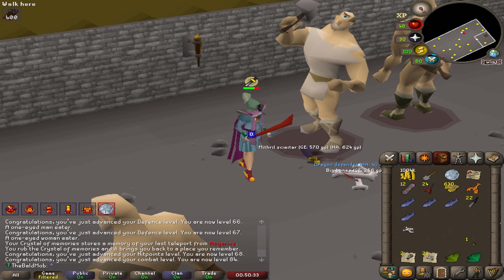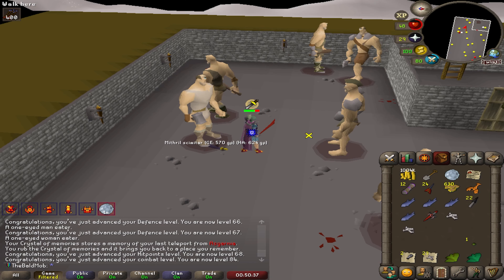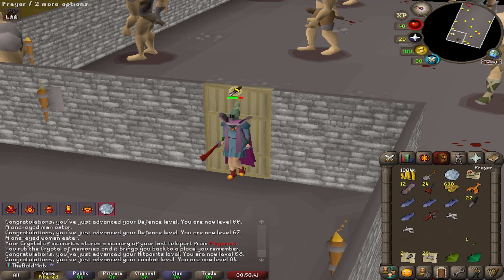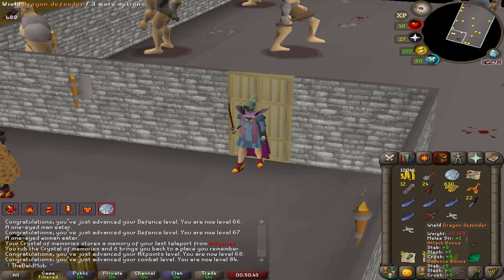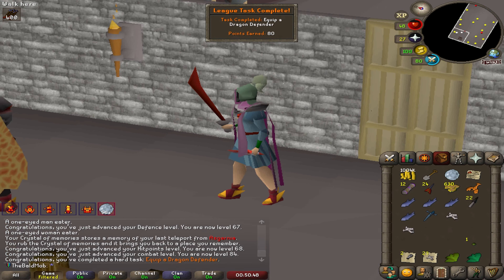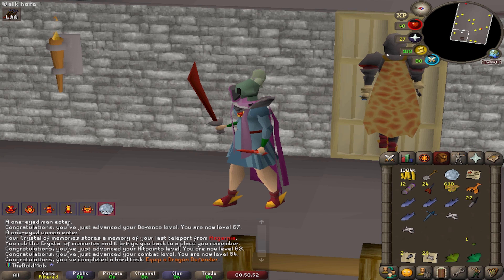Not much longer after I came back here, we got the dragon defender. Surely equipping the dragon defender has got to be a task since none of the other ones were — and it is! A hard task, 80 points. It's a nice equipment upgrade as well, and it didn't take that long really at all.